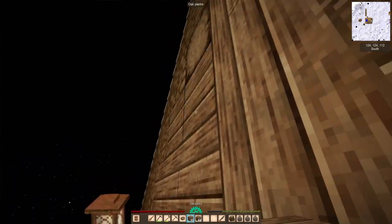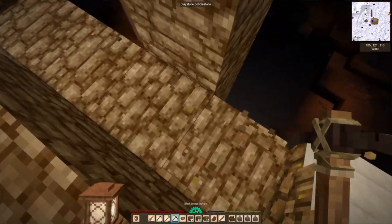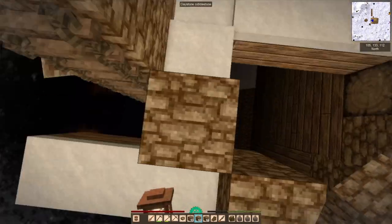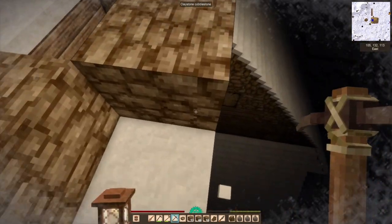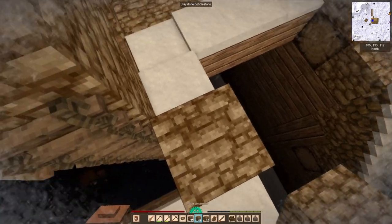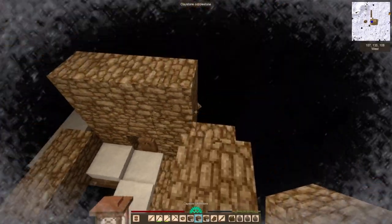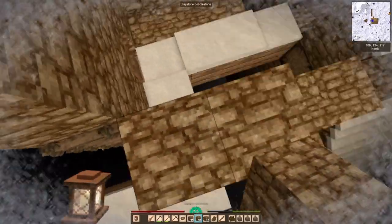The roof is now functionally complete — it provides actual shelter and warmth. Aesthetically it still has a lot of work ahead, but now that I have enough shingles — tons and tons in fact — I started getting to work on the windmill tower that's going to be an offshoot of the cottage. It's already turning out to be a pretty nice project, but I ran out of claystone so it's currently unfinished.